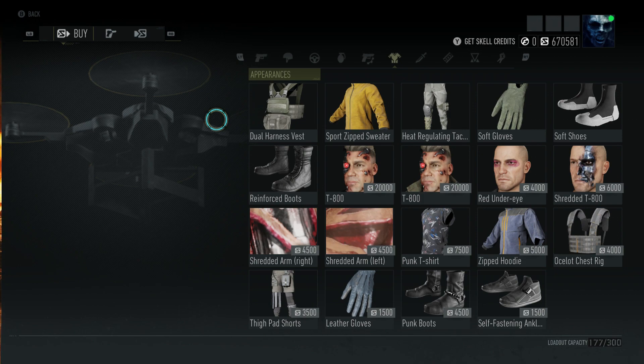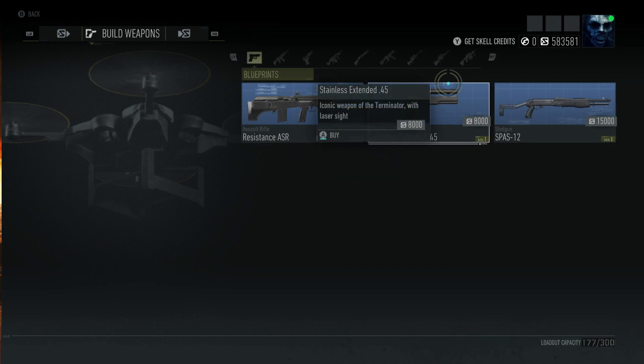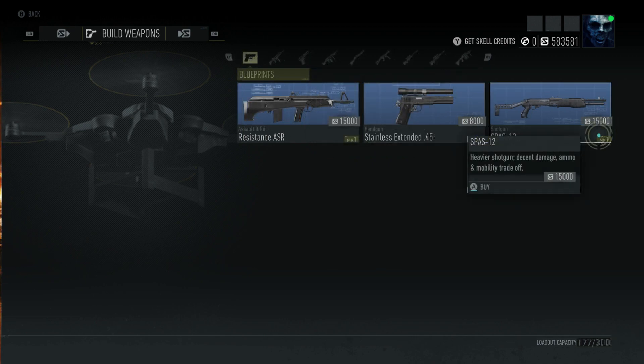I'm going to go over really quick the weapons that you're going to come by. This is not a review, it's just kind of an announcement, so I'm not going to spend a lot of time. We got a new Resistance ASR - Resistance assault rifle - that's going to cost you about 15,000. You also have the Stainless Extended 45 that's going to cost you about 8,000. I'm going to let you know something about these weapons in a second.